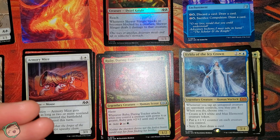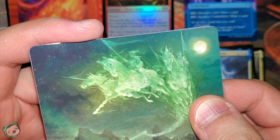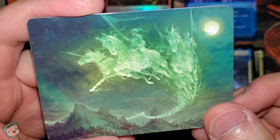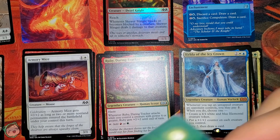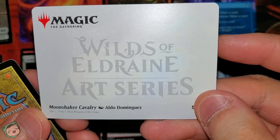I mentioned before I don't know what the price is, so they can be cheap or not cheap. But yeah, mythics are interesting regardless. So the art card for this pack looks awesome — it is Moon Shaker Cavalry.